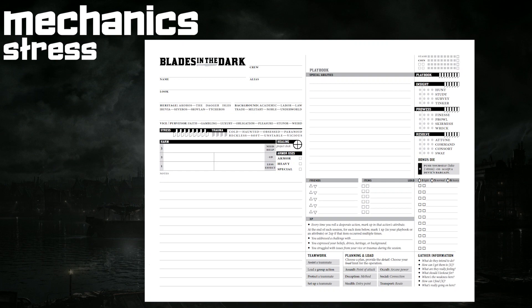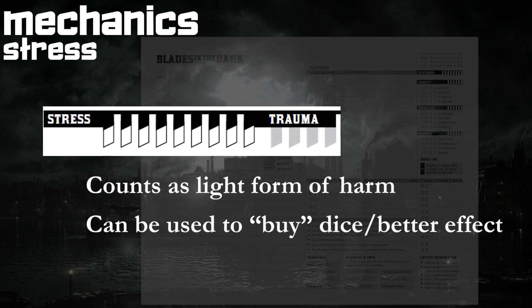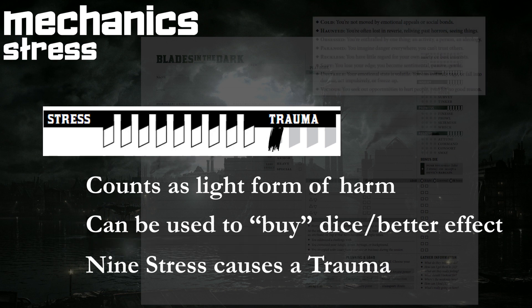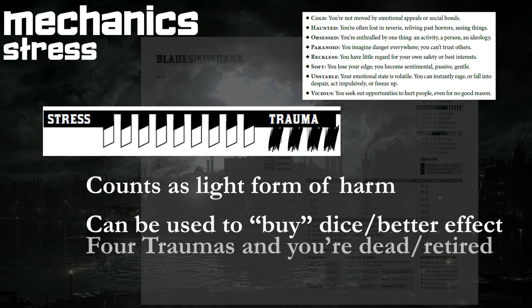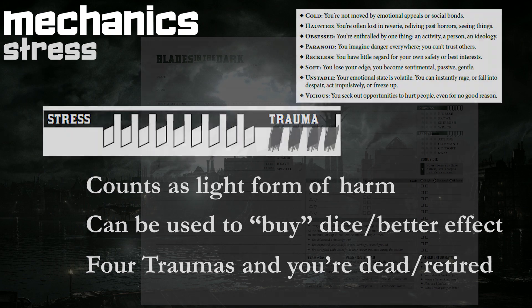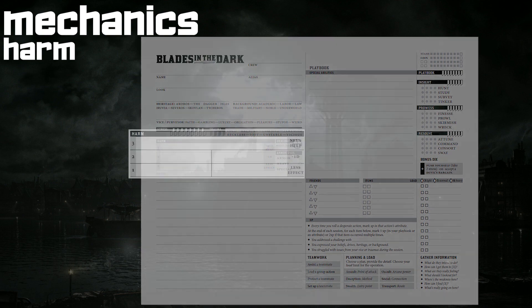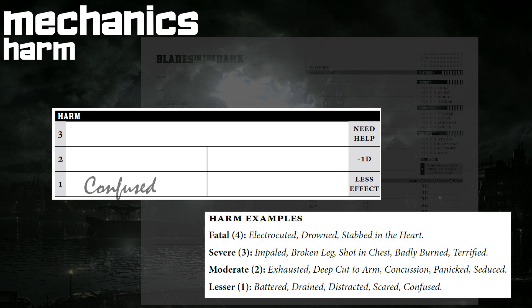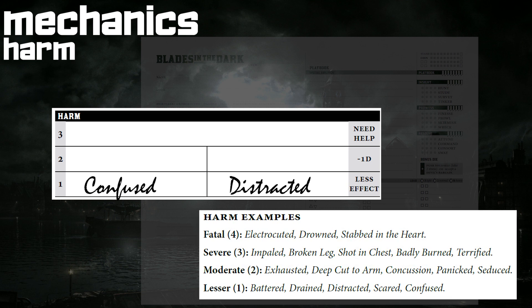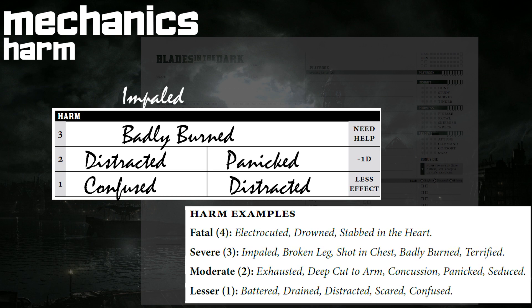Hit points take the form of stress, which you can actually take on to add dice to a roll or more power to an effect. Once a row of stress is filled on the character sheet, a permanent trauma condition is picked up. Once a fourth trauma is acquired, your scoundrel has to retire, die, or go on as a playable ghost. There is also a type of injury more severe than stress: the harm box allows for three levels of injury. When a level fills up, the next injury goes into the row above, and if a level three harm is sustained with that row already filled, your character is dead.